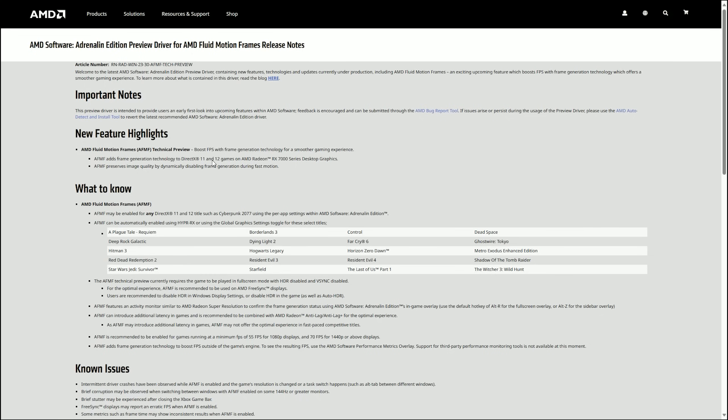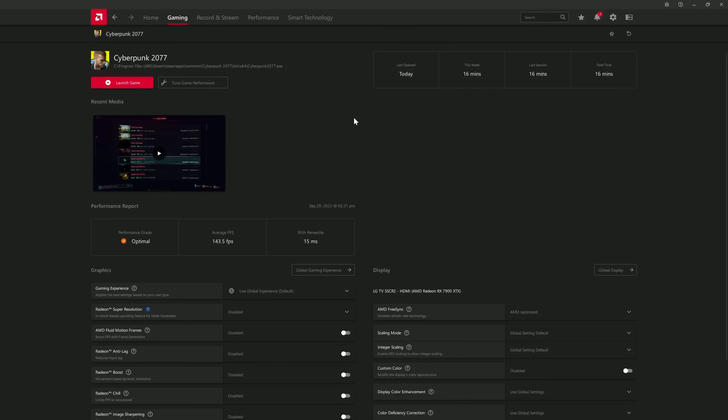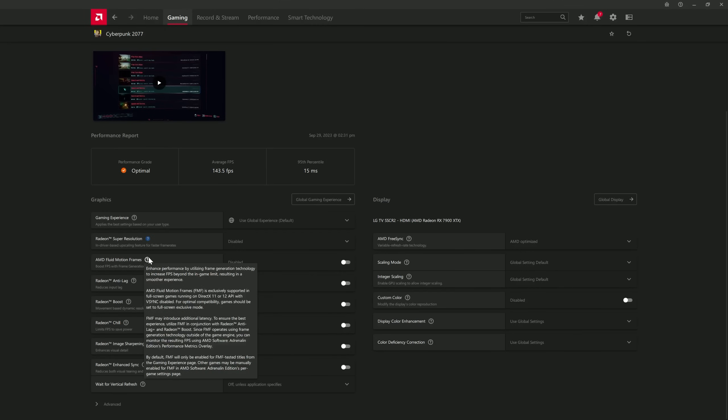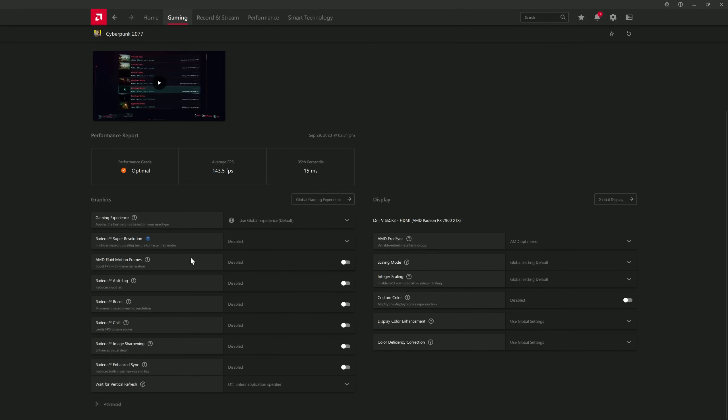First, let's look at how you enable this. You have to go to your Radeon software, then go to Gaming and choose the particular game you want to enable Fluid Motion Frames on. Alternatively, you can enable HyperRX and I think that will also enable it. I'm not a big fan of HyperRX — it's cool for people that just want to toggle it on, but I don't really like Radeon Super Resolution or Radeon Boost. Enabling Fluid Motion Frames here on the driver will also enable Anti-Lag, because this creates quite a bit of lag.